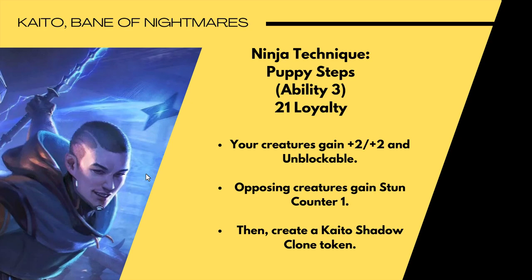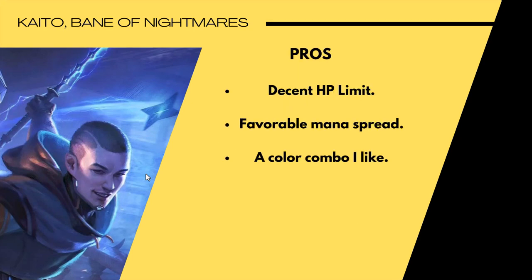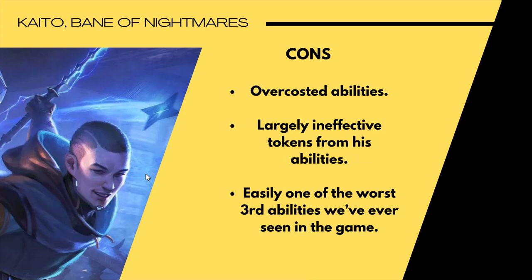The pros: decent hit point limit, a favorable mana spread, and a color combo I like. That's about it. The cons: abilities are overcosted for what you get, the tokens are largely ineffective, and it's easily one of the worst third abilities we've ever seen. Let me show you what I think his abilities should look like to make him a better planeswalker.